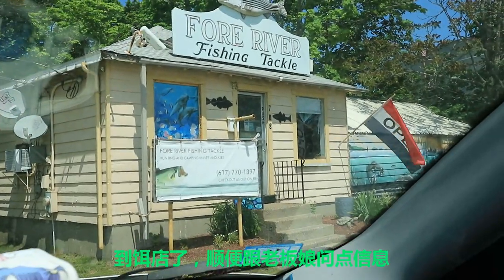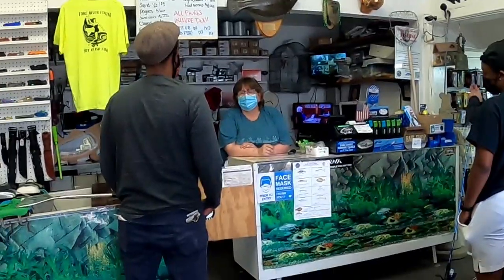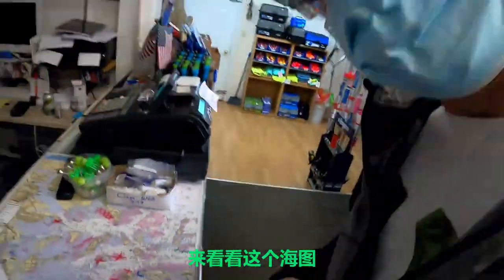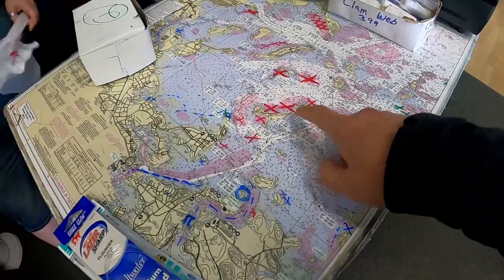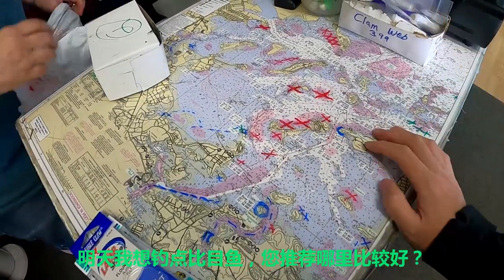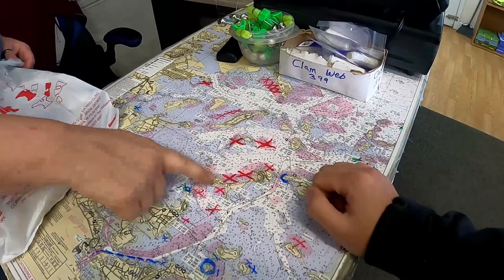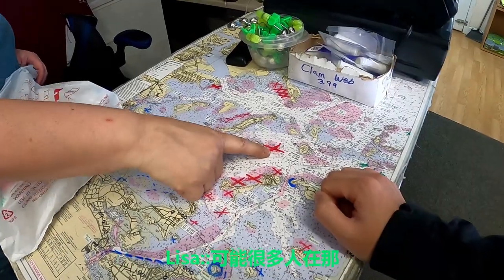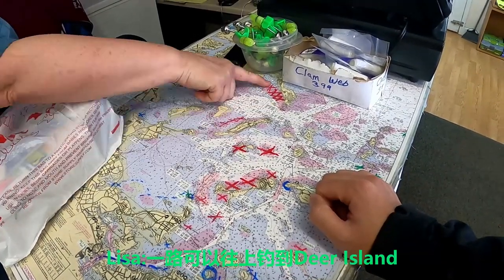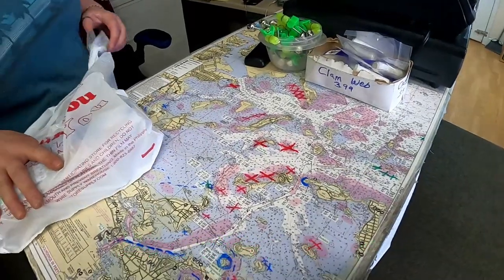All right, we're here. Let's go in and grab some bait and check with Lisa. Now we're gonna take a little look at this map. For tomorrow — which is the best bait? All inside paddocks, it's probably gonna be a parking lot. And then you got Hospital Shoals, Rains, Deer Island — a little more wide open. Awesome, that's the plan.